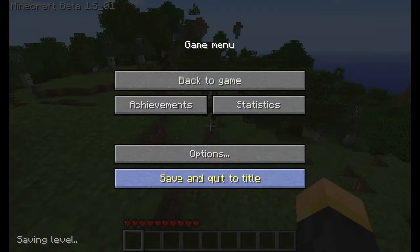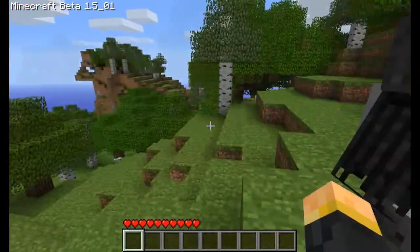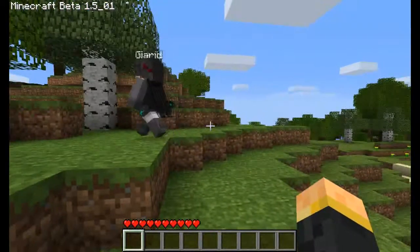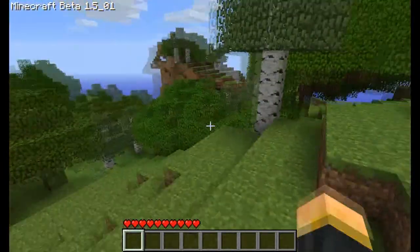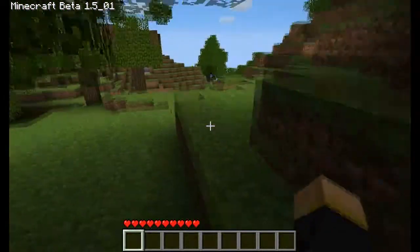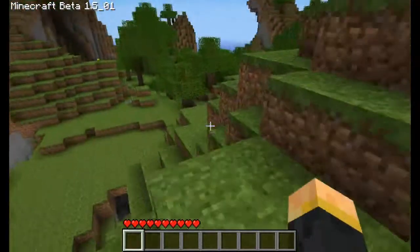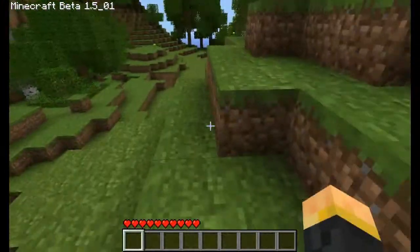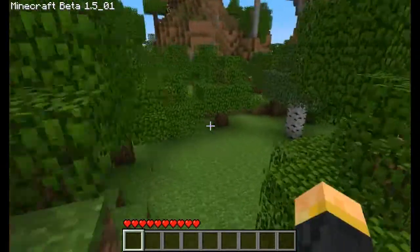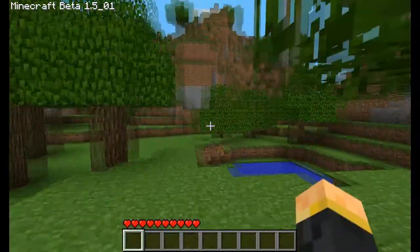This is on single player, as you can see because it says 'save and quit to title' not 'disconnect.' It actually puts names above some of them — I think these ones are heroes and they have capes as well, which is pretty cool. Another negative is that for them to spawn you have to have the difficulty on easy, normal, or hard, which is annoying because sometimes I like to just play on peaceful to build stuff.